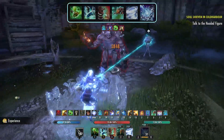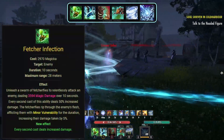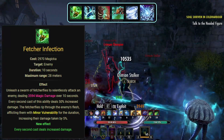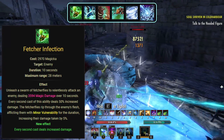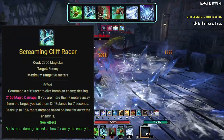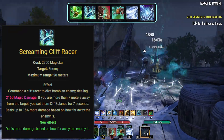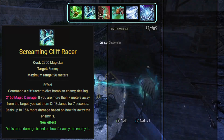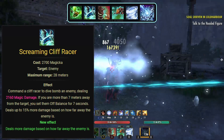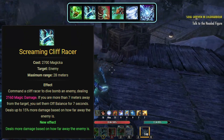Next on our list is the Skills, starting with our Front Bar. First up is Fetcher Infection, morphed from Swarm and found in the Animal Companion skill line. This will cause Fetcher Flies to attack our enemy for 10 seconds, dealing magic damage and applying Minor Vulnerability. Next is Screaming Cliff Racer, morphed from Dive, found in the Animal Companion skill line, which commands a Cliff Racer to dive bomb an enemy dealing magic damage. If the enemy is more than 7 meters away, it'll knock him off balance and it also deals more damage the further away the enemies are.